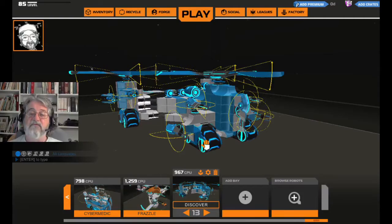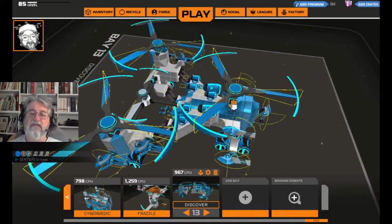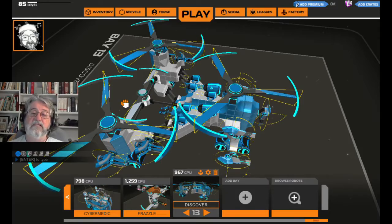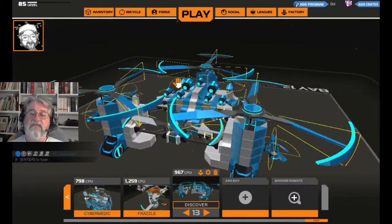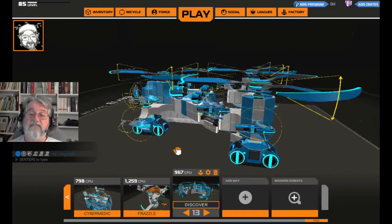I've got four warthog tracks, a total of four rudders — three of the three-blade rotors, rotors not rudders — and one of the two-bladed rotors down in there. I originally made it with three and it would just barely get off the ground, so I added this little one and it does fly now.